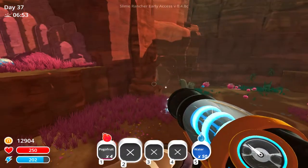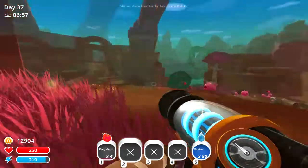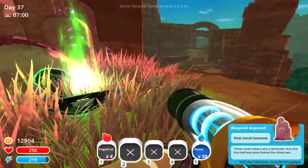The second one is over towards the indigo quarry where there are a lot of pots. It's right on top of this ledge next to the giant tree with all the fruits.